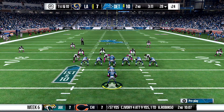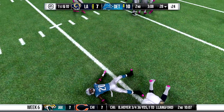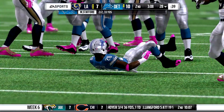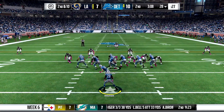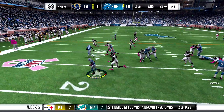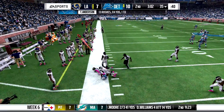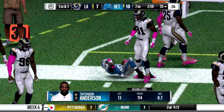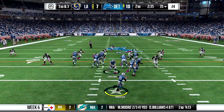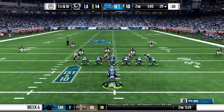First and 10 — the toss was working for us, so we go toss again. But we try the halfback pass, and the defensive end Hayes is all over me. 2nd and 10, I go toss — it worked, so I keep doing it. We go right around the left end and get a good gain. 114 yards on the day with Tayshaun, 8.7 yards per carry on 13 carries. We go toss again, but this time we're stopped in the backfield.